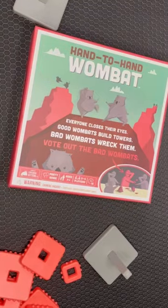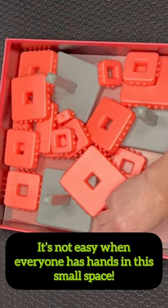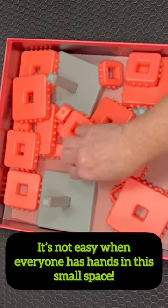Setup's easy. You get your hidden role, then you dump all the pieces in the upside-down box lid. While playing, you're only allowed to use one hand, your eyes are closed, and there's a timer running. Players communicate with each other to figure out which piece goes next, find it, and get it onto the tower.